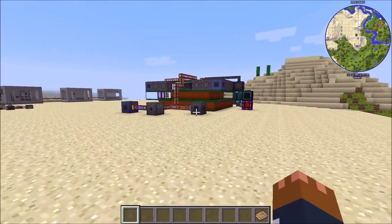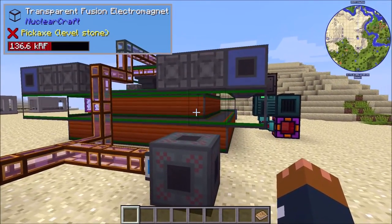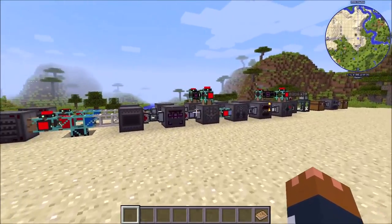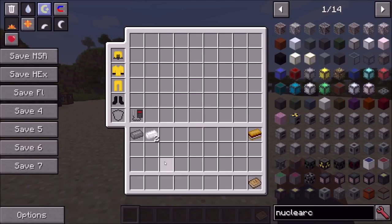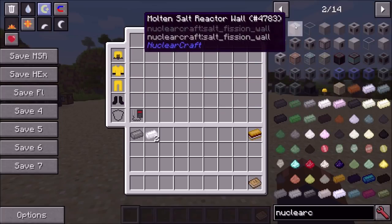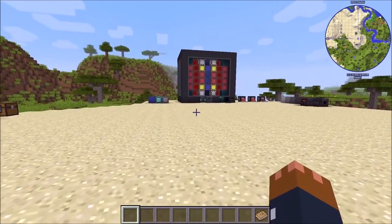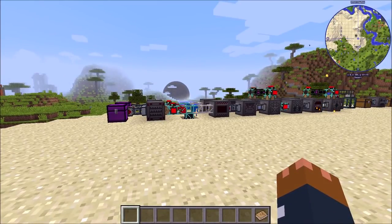The first thing to note if you haven't been playing with later versions of NuclearCraft is that a lot of the textures changed. I think it was around version 2.10K — all the machines look different, a lot of the items too. If we type in NuclearCraft here you'll see a lot of items are still 32-pixel but it was mainly the block textures that I wanted to get back to 16x16. I think they're better than the old ones — a lot of people didn't like the old textures, hopefully the new ones are a little bit better.